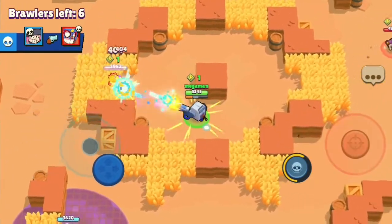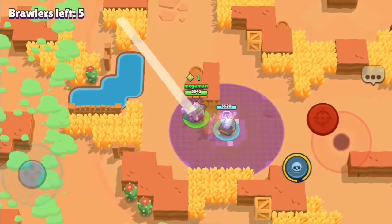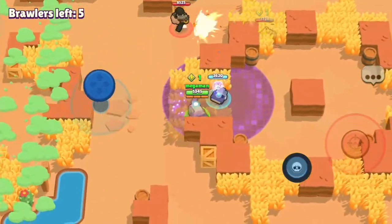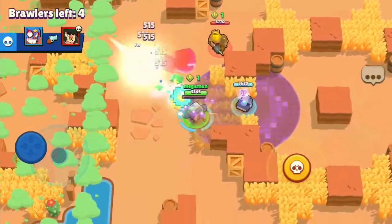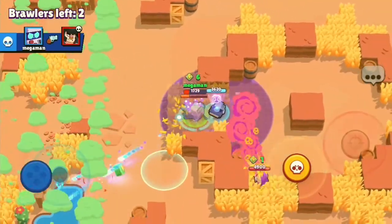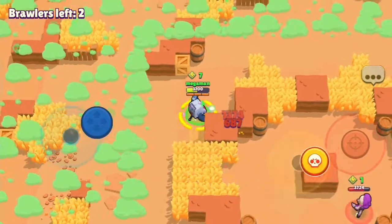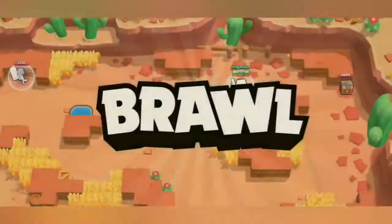There's someone in there — an El Primo in that bush, he knows I'm there. Can I get the Bull? There's another Bull as well — I'm surrounded by tanks. That's a double kill! The EMZ hasn't spotted me, which is really strange. I've got another win yet again!